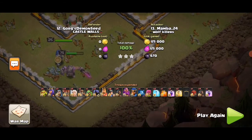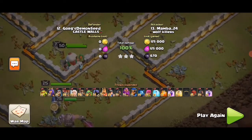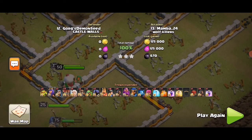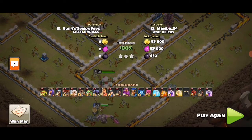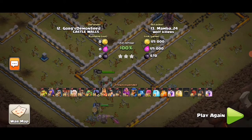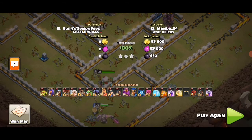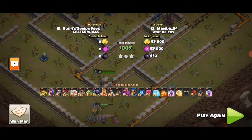We have all four heroes alive at the end — the King, the RC, the Warden, and Queen next to each other. What made it a three-star: number one, a great queen charge for value and funneling; number two, the king placed towards the corner she's going to with CC troops dealt with nicely; and number three, hybrid into the base. Anyway, thanks guys, peace out!